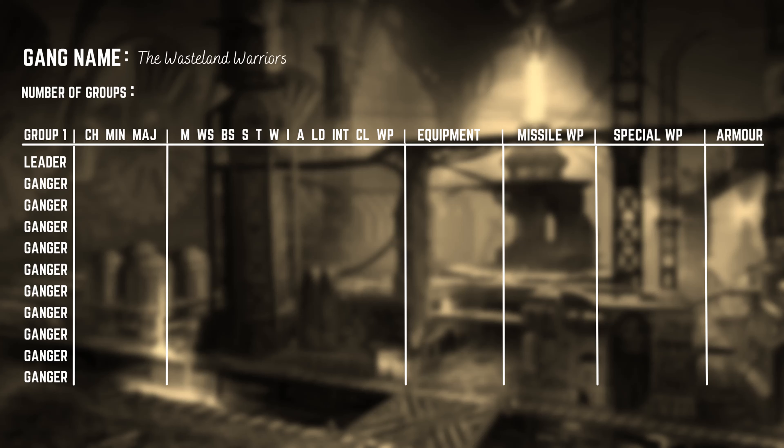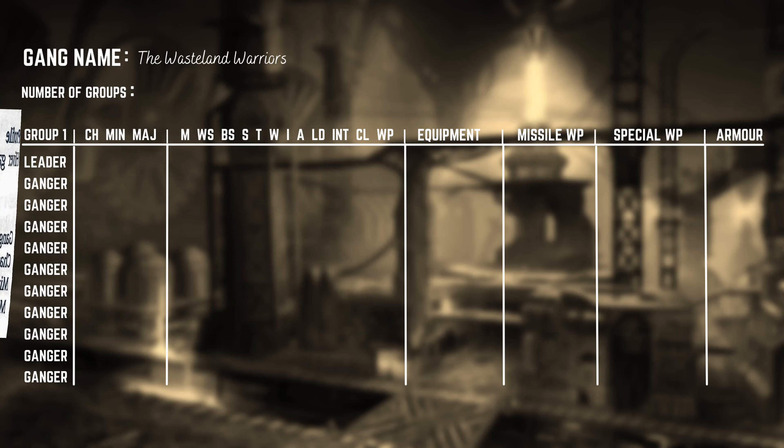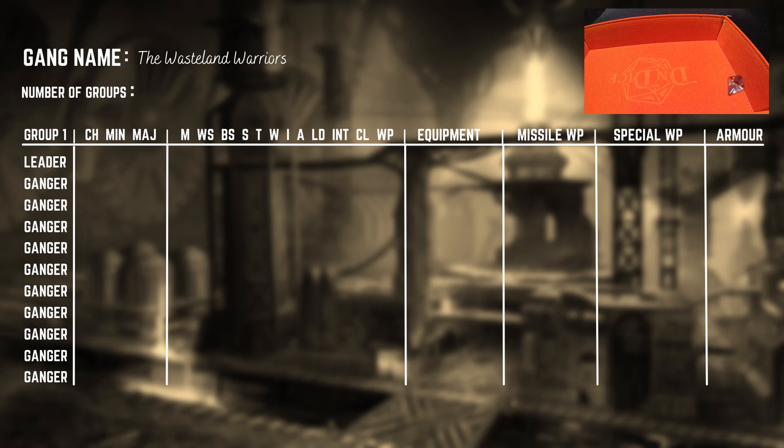With the name sorted, we are on to gang size and organisation. Each gang is composed of a varying number of groups, each led by a personality model of hero status. In Rogue Trader, hero status means they'll have a champion, minor hero or major hero stat line. The number of groups can be determined by rolling a D4 plus one — a total of two. In larger games each group acts like a squad, but for small skirmish games you can choose one group to fight.